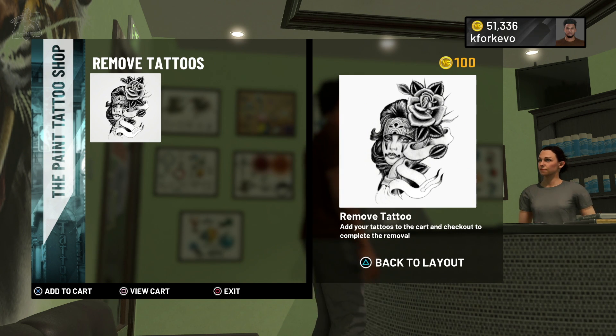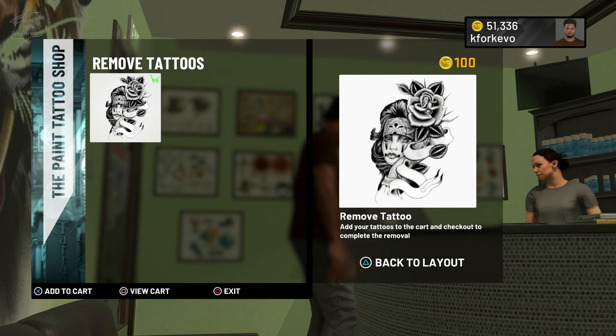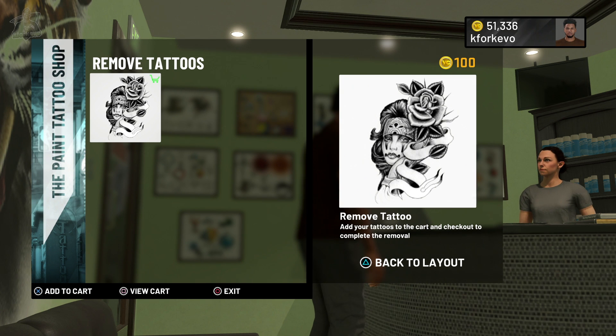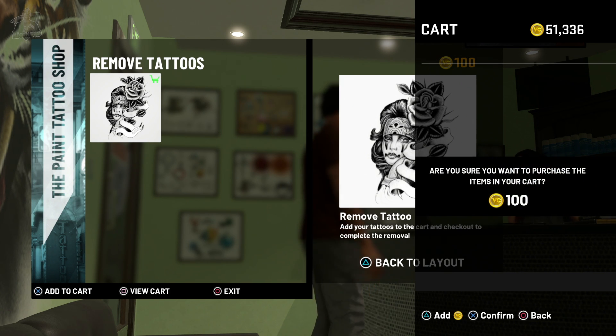This screen is going to show you all of the tattoos you have in that category. I'm going to press X on PS4 or A on Xbox to select this tattoo. And then once you've selected all the tattoos you want to remove, press square on PS4 or X on Xbox to view cart. Once we get to this screen, press X on PS4 or A on Xbox to check out.